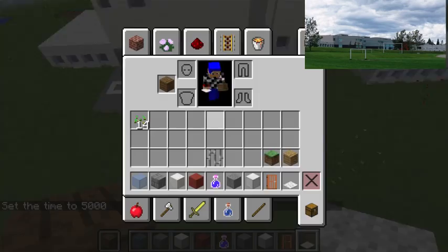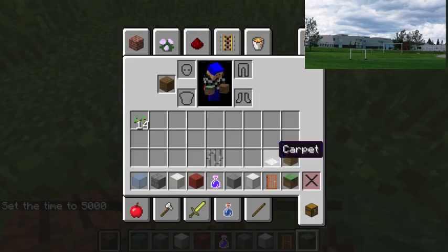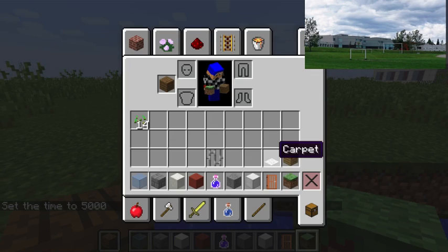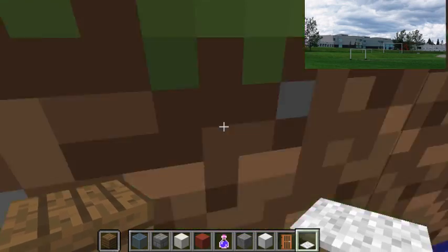Now we're going to continue building our pawns. Now we're building pawns. What should we do first? Let's just build a soccer field. Soccer field - carpet.